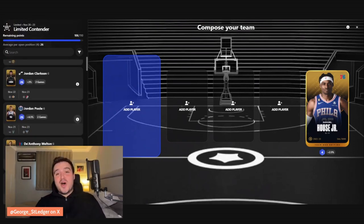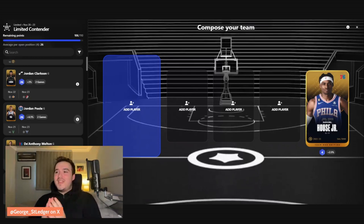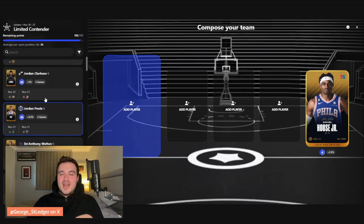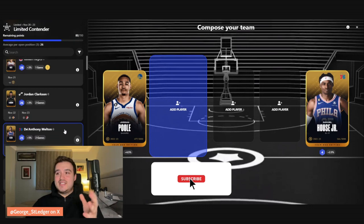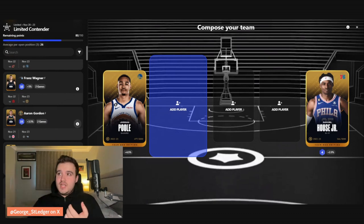That opens the door for 26 across the last four slots. I know this is contradicting, but we're going to give Jordan Poole another go. He did drop five or six and it was an absolute sham of a performance, and the Wizards are reportedly looking to trade him. But it's a guard playing the Bucks and then Charlotte — I can't put him in champion but I can gamble on contender. Throwing him in still leaves me at 26.